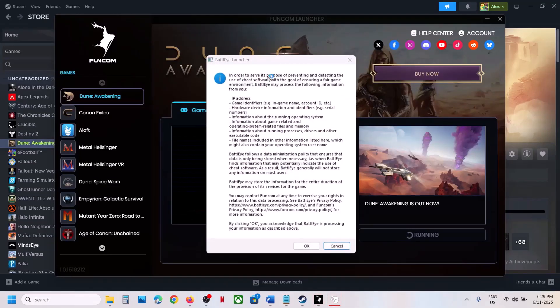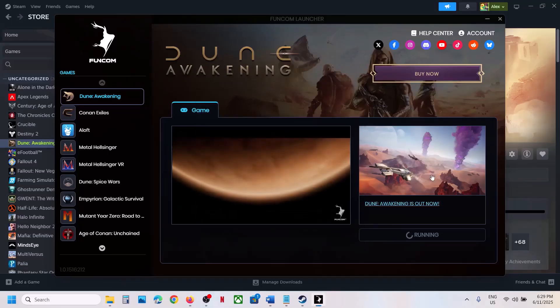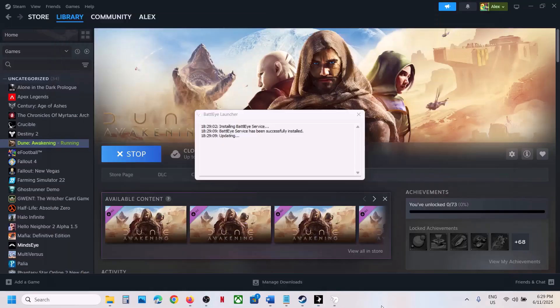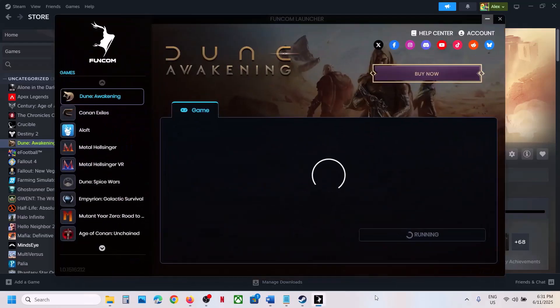You will see the BattleEye launcher — click OK, click Yes to allow. You can see it installing BattleEye service, and it should then launch the game. While installing BattleEye, if you receive any error like 'fail to update or install BattleEye,' close the launcher and everything, then relaunch the game once again and check.